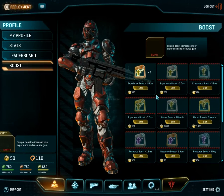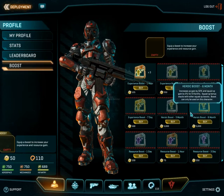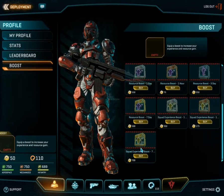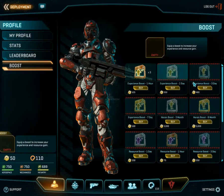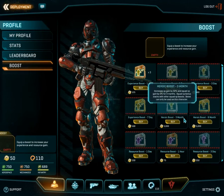These are the boosts that you can purchase for station cash — again, entirely optional. They each have different durations: one hour, one day, three days, seven days, three months, six months.